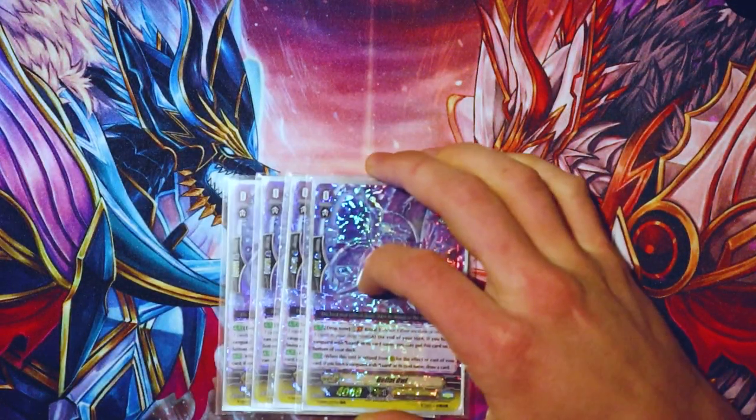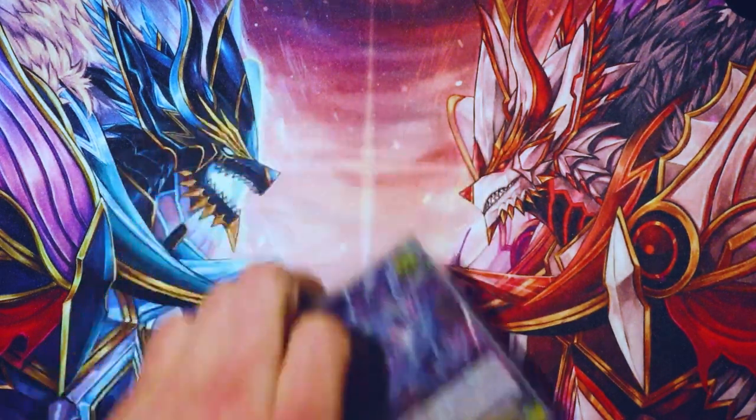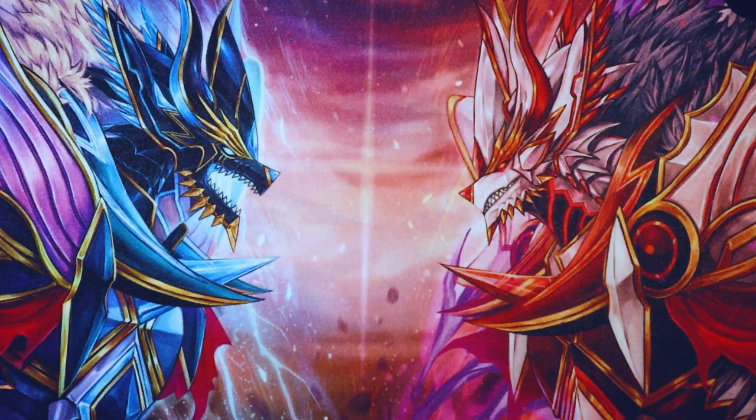Onto the triggers. I run four of the aforementioned Belial Owl. Basically, it's just when it gets retired by a skill of your own card, you get to draw. And then if you have Vanguard Luard at end of turn, you get to shuffle it back — or send it back to the bottom of the deck. So recyclable crit that gets you draws. It's a great card.